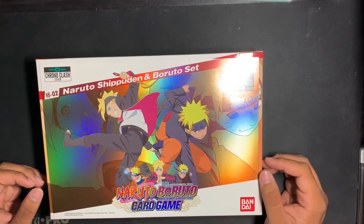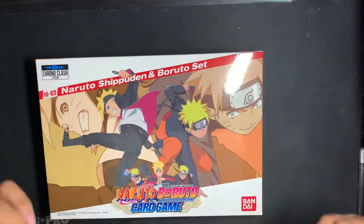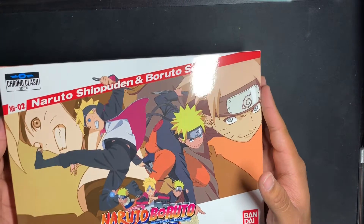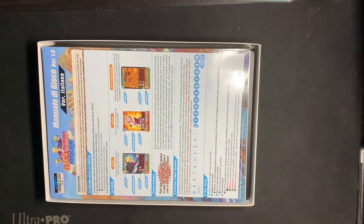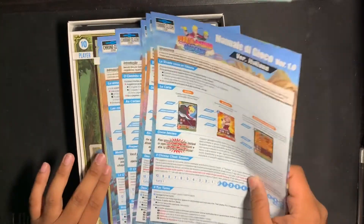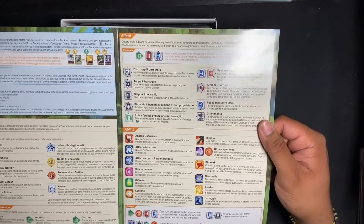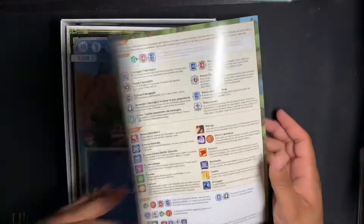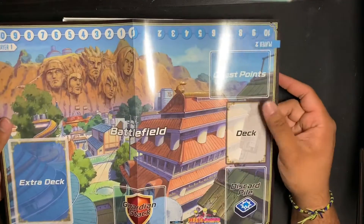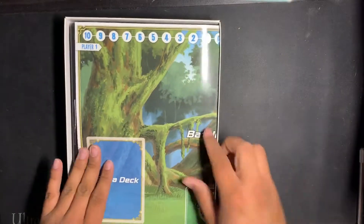A little poster comes with it, which is nice. Let's open this up. I'm not going to go through everything because you already saw that. Yeah, there's the turn sequence cards and the mats — same as the other one, the Hidden Leaf with the Hokage. Nothing you guys haven't seen in the other video.